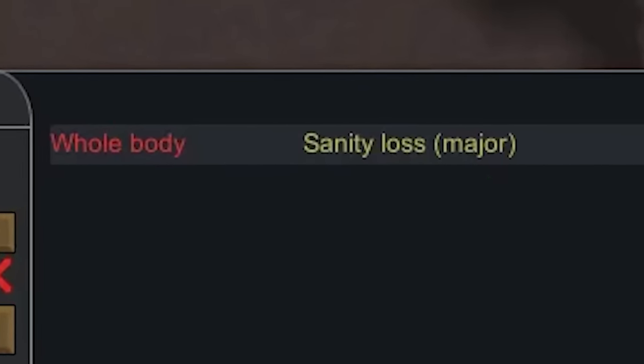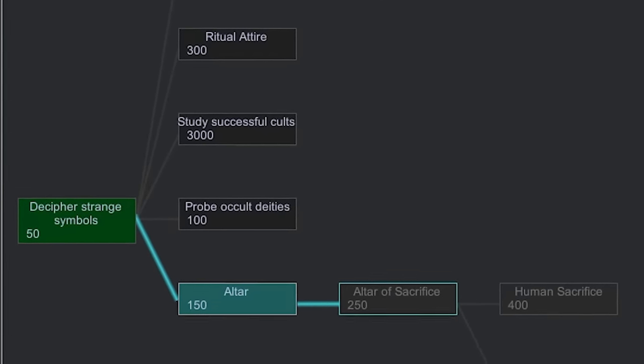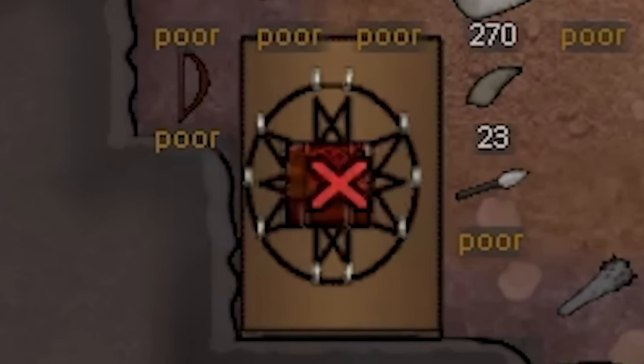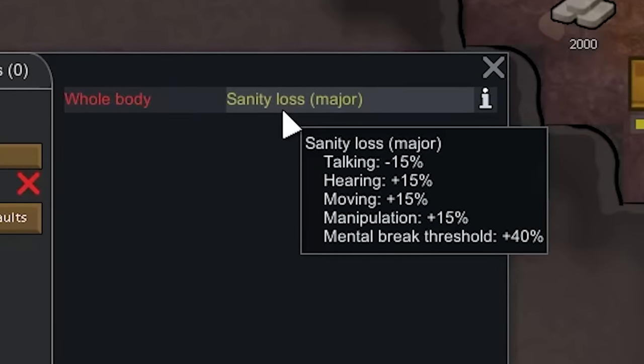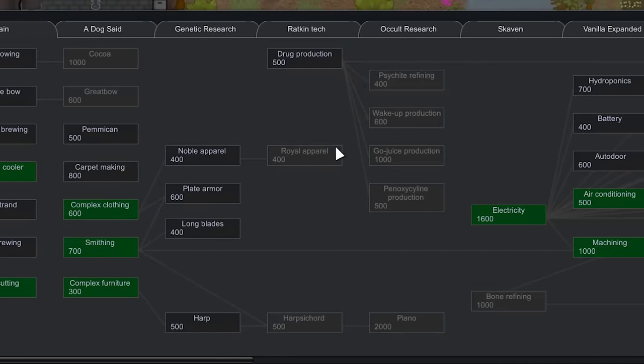Flimflam also started our quest into the occult, beginning with this eerie tree. After shattering his mind against the tree, he wrote an item key to starting our cult: the Grimoire of the Old Ones. In order to create a cult, we need to research the old ones and actually discover them, which is where the Grimoire comes in. By writing it, we can build a special research bench, but the more we research, the more sanity we'd lose. So for now, we put off the cult research until we got more colonists and dedicated researchers.